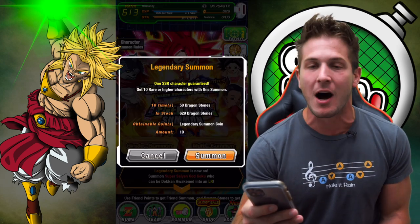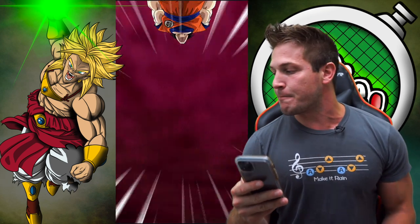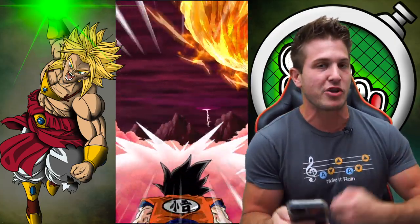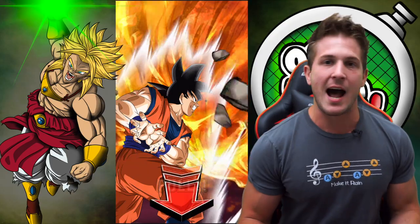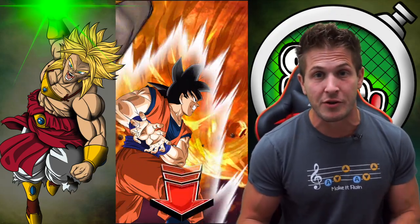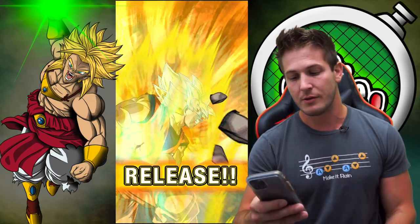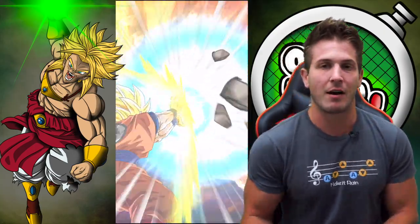Here we go, first multi summon, and I'm pretty sure we're gonna get him on the first draw here. Yup, Yamcha's there! Your boy Yamcha showed up, which means the new UI Goku — Ultra Instinct Goku — he's about to fall on our lap.